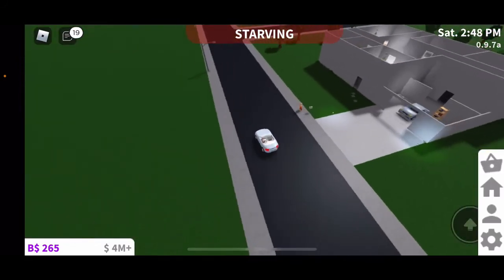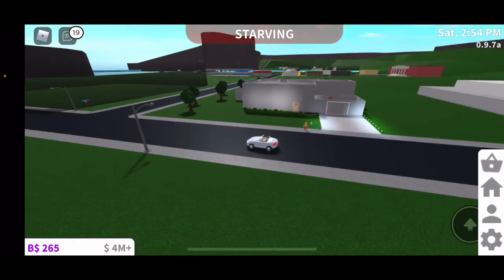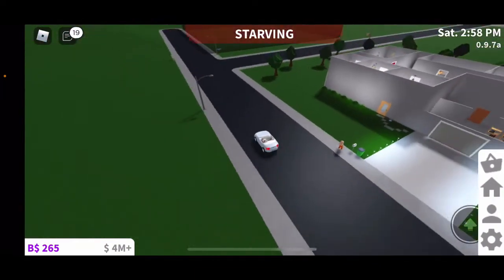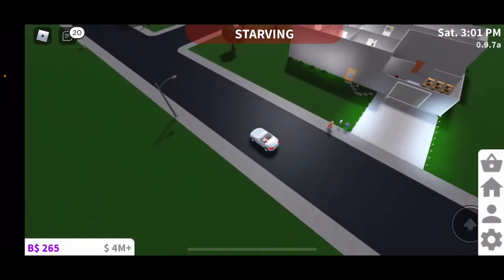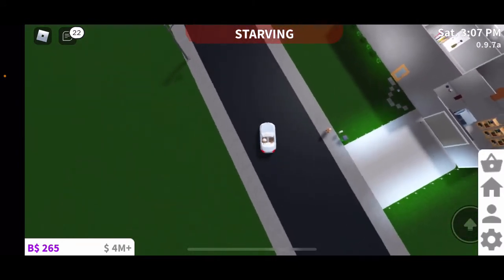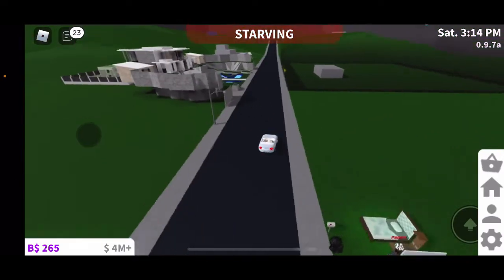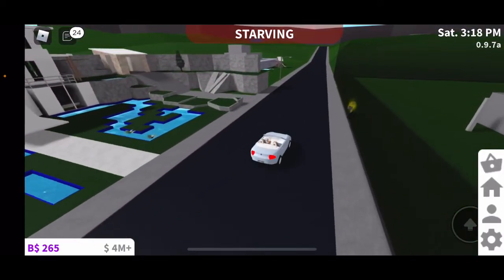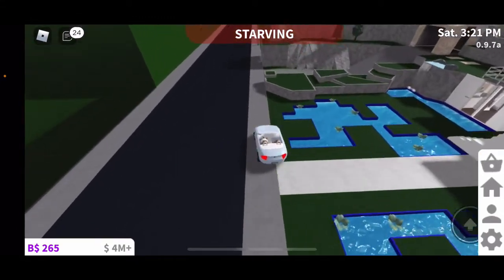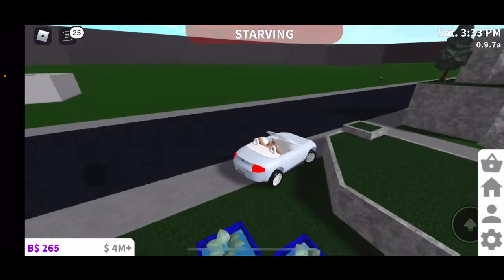Somebody just joined, so I might as well rate their house. Their house is also pretty big but it's very boxy — like a block house — and I feel like they could change the color. I'm going to give it a five out of ten. I think the other block house I gave 4.5, but I'm actually going to change that to a five as well, because they're both very good — they just don't really have any color on the outside. Those are my ratings so far for this server.